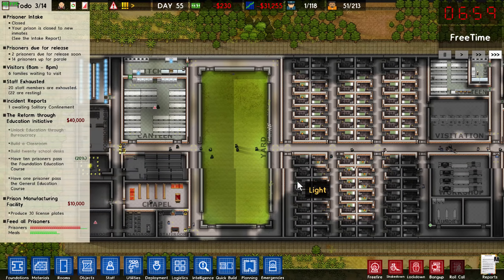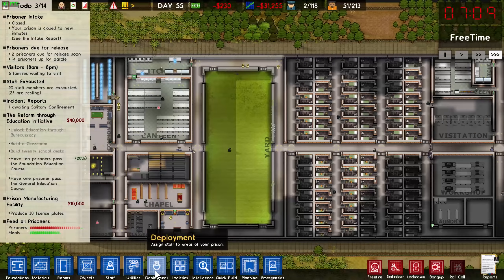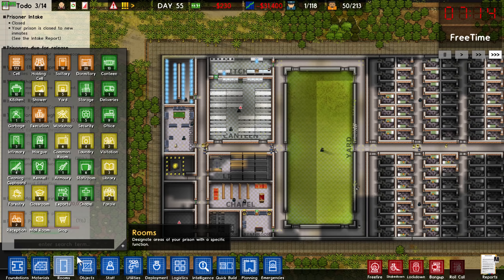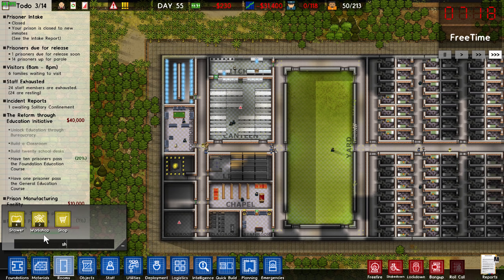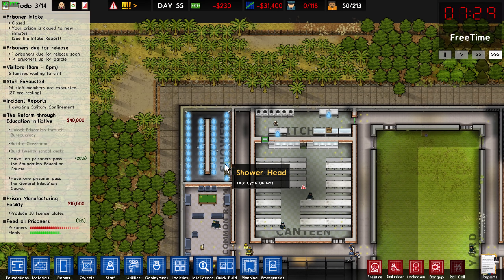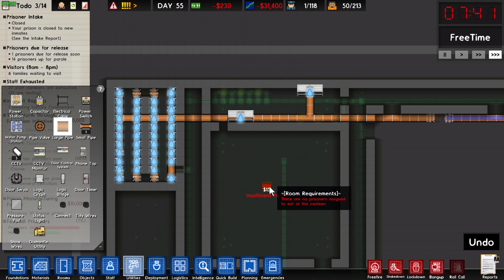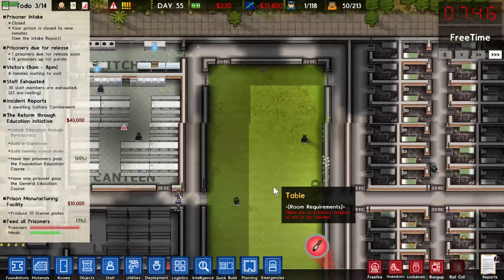This has all come together quite nicely, and you might have realized by this point that I forgot to build something. I totally forgot to build a shower, so I've turned this spare room up here into a shower in the hopes that it will do the job. There's not really any guarantees that it's going to work, but hopefully it will.